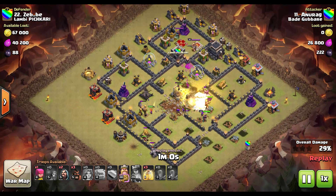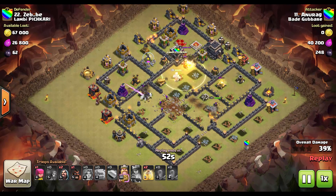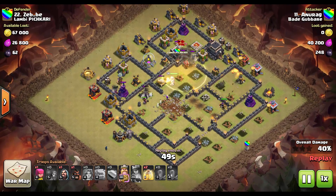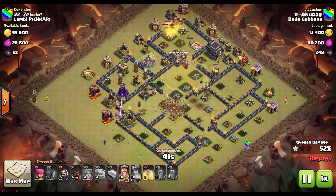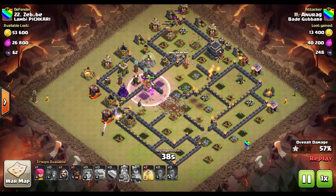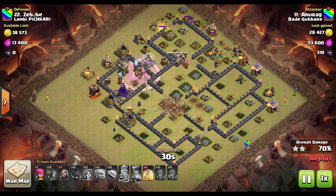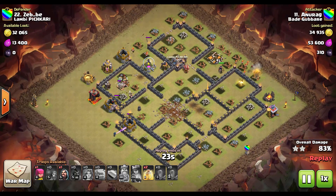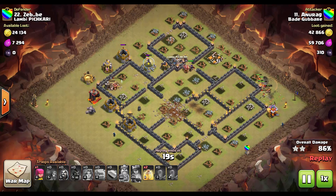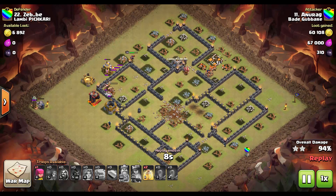This change will affect TH8 mostly. At TH9 I don't think many people lure the clan castle and use poison — I just kill the dragon with my queen and wizard using a kill squad. But at TH8 you don't have a queen, and if you don't bring enough wizards and there's a dragon in the clan castle, there's pretty much nothing that can stop it. TH8 battles against dragons are going to be much harder after this update.